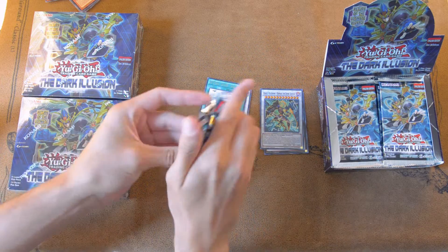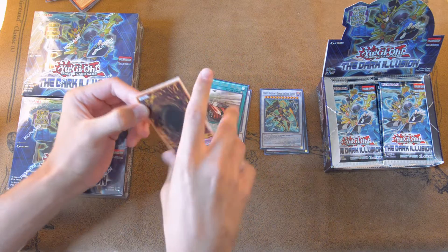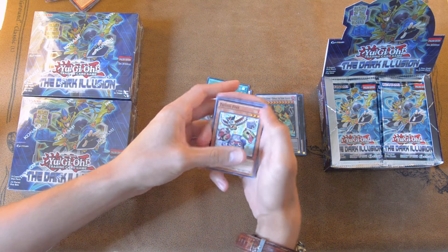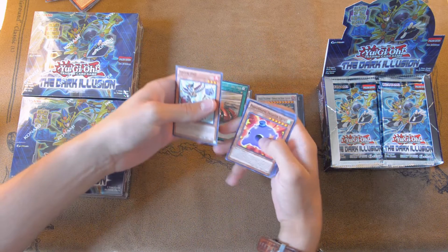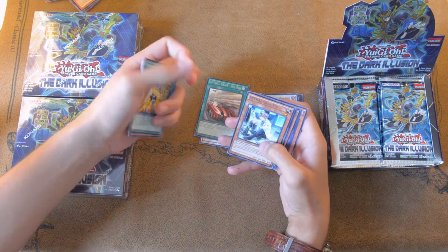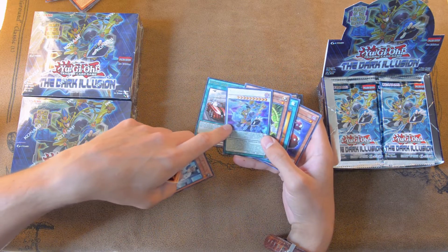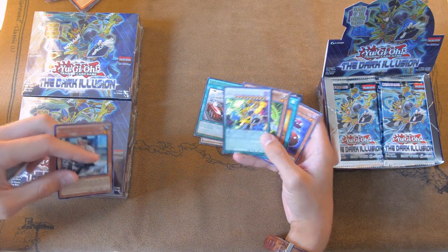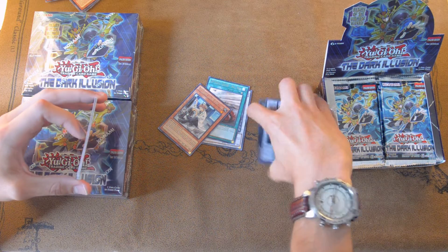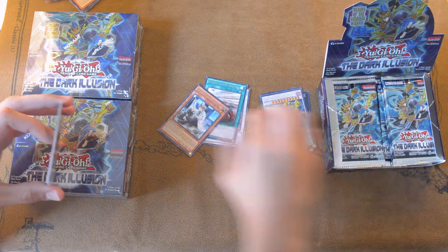Next pack. Three down. The rumor is that you actually can go diagonal — so whatever the Super is on this side, wherever the Ultra is on this side, there's going to be an Ultra on the other side too. So we're going to test that out as well. So far we've opened two and no Ultras or Secrets. Totem Bird. Fright for Sanctuary — I'm actually glad we're getting more Fright for support; I always like that archetype. Quick Fix. And Nirvana High Paladin. I'll take that. I've seen boxes where you get Desires with this. So if I can pull Desires from that side, it's going to be lit. So we've got one Secret Rare already. I'm going to put it in a pile so we can count downward and see where the Secrets and stuff should be, and test it.